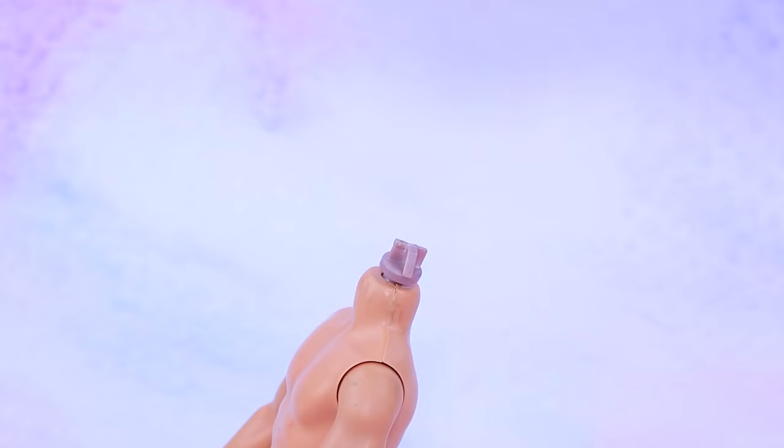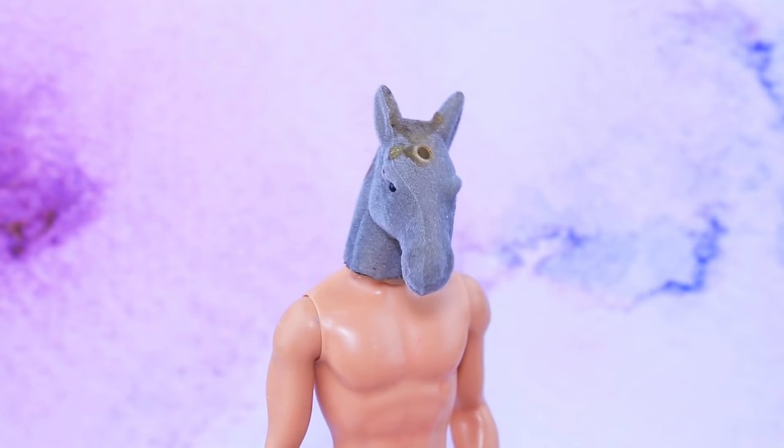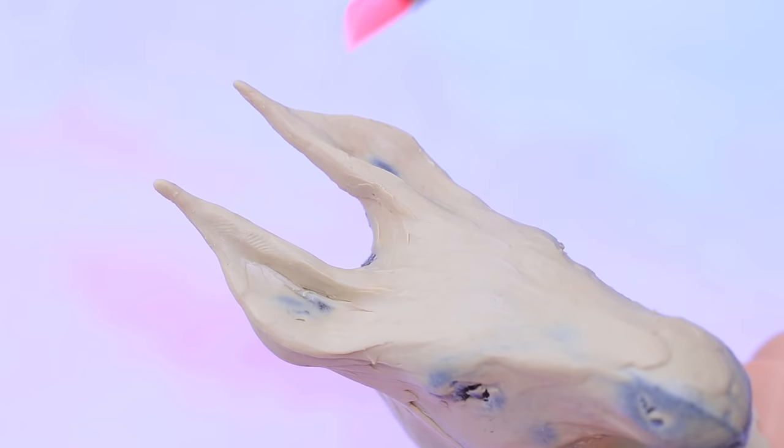The lord of the underworld needs a head! Glue a head of a broken horse to the neck! You did it all wrong! Don't worry, Anubis! We'll make the right shape with modeling clay!